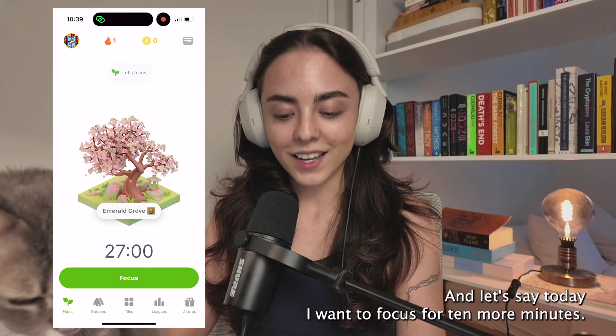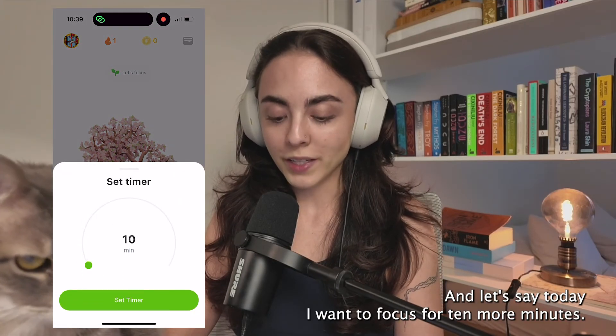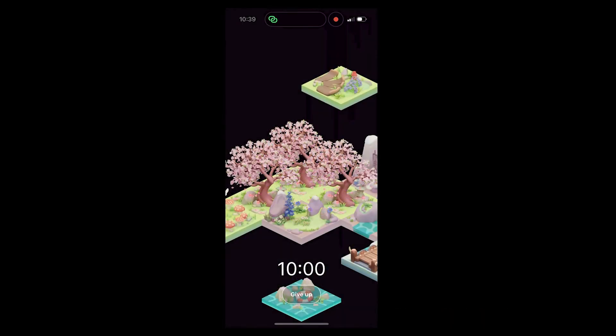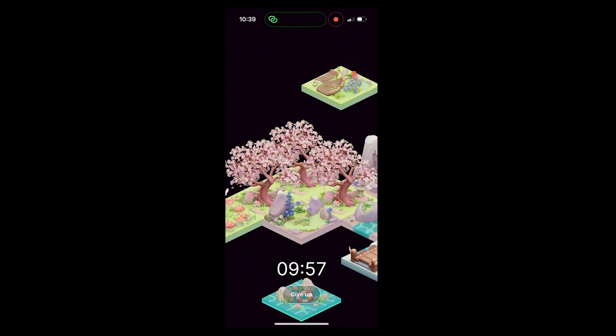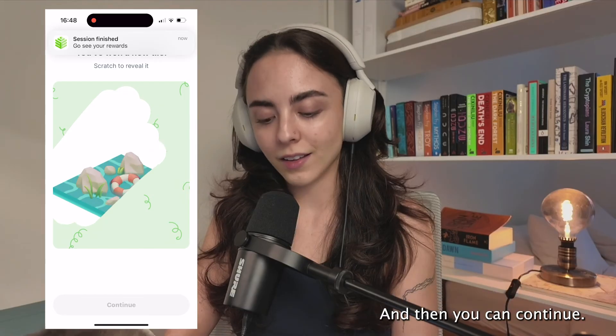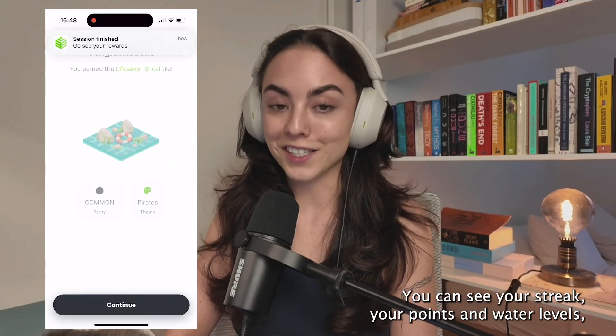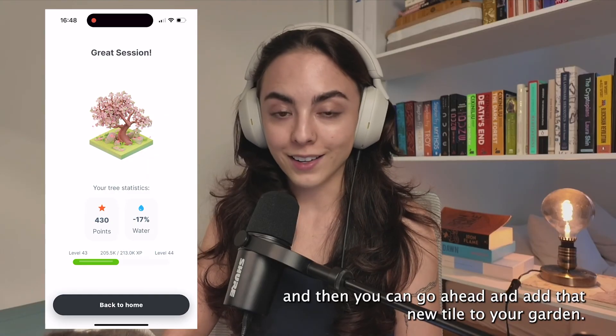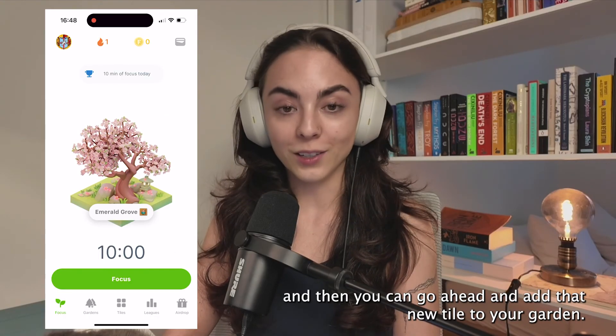Let's say today I want to focus for 10 more minutes — I choose 10 minutes and I click focus. Once you've finished focusing, you can scratch to reveal your tile and then continue. You can see your streak, your points, and water levels.